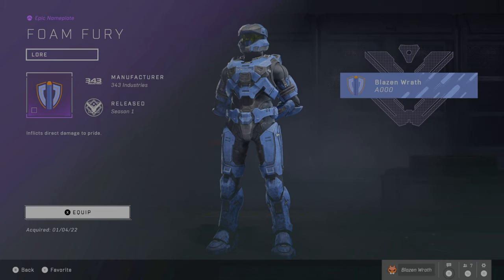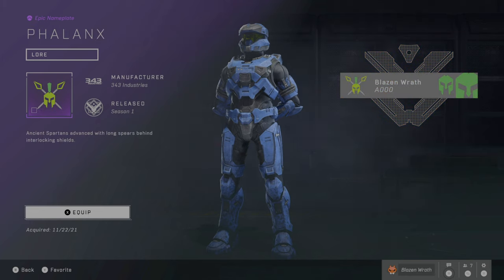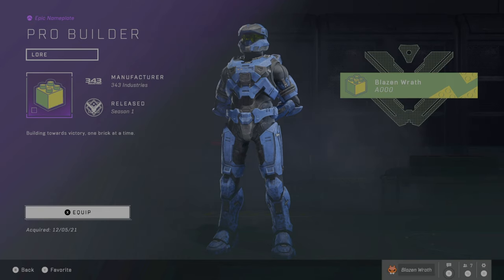Here's the Foam Fury nameplate. This is related to the Dart Blaster weapon coatings for the Assault Rifle and Bulldog. So purchase something from Nerf and you get this. This is the Pro Builder nameplate — related to the Action Block coatings for the Warthog and armor coating, so from Mega Constructs. Purchase from them and you get this.